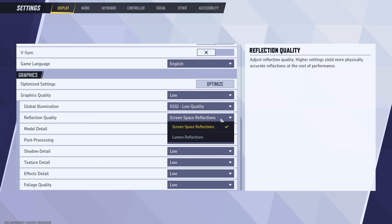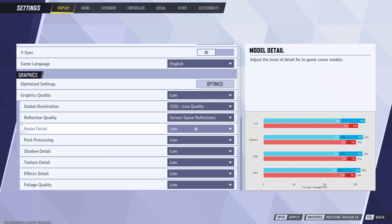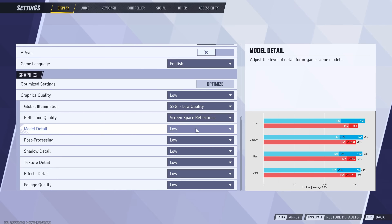For reflection quality, screen space and lumen reflections look fairly similar visually — lumen is a bit more blurry — and both result in roughly the same performance. For model detail, performance is reduced by up to 5%, but side-by-side comparisons show this only affects models at very far distances, such as more flowers at ultra. Player models at engagement distances show no meaningful difference, so since there's no competitive advantage, leave model detail on low.